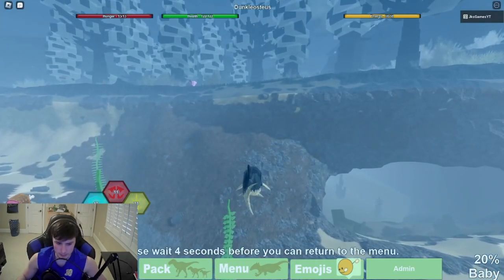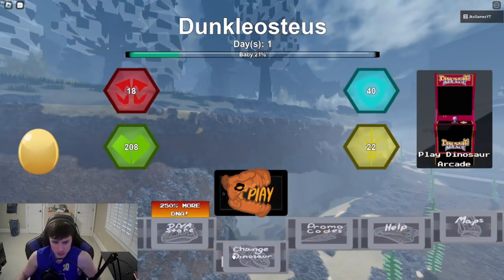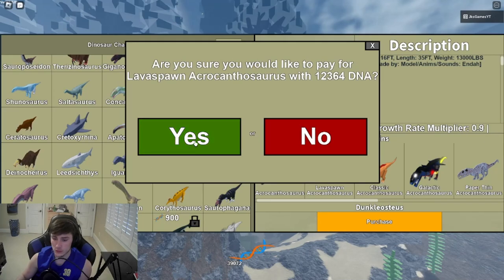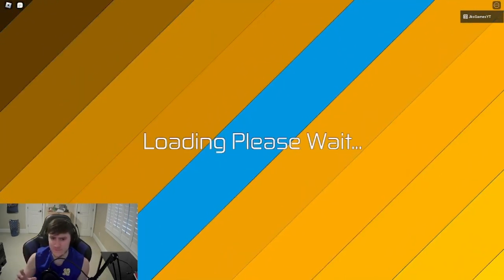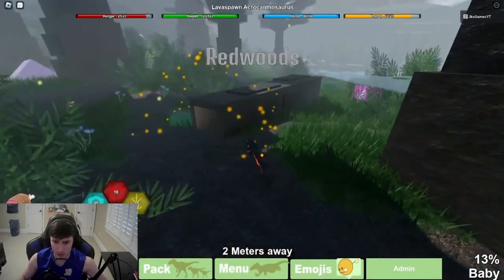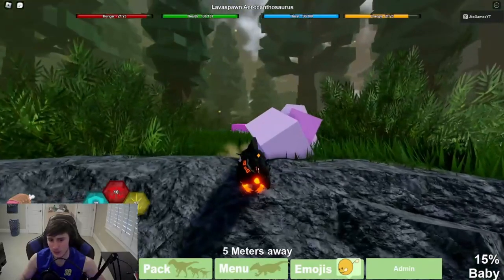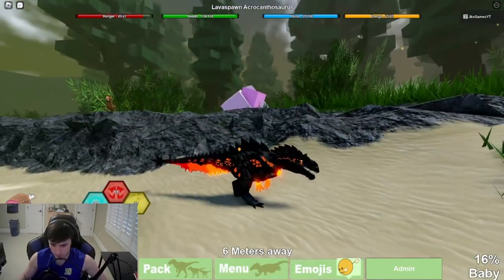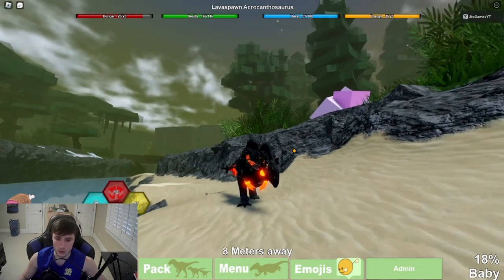Let's go over to the next one - the Lava Spawn Acro. Let me change to our Acro. The Lava Spawn has 12,334 or 64 - a lot of health. This dinosaur is very cool, I'm not gonna lie - it is insane. We're out of the log now. This dinosaur just looks incredible. Sadly I lost all my dinosaurs in a war recently so I still need to elder a lot of them back. Let's look at the roar - I love it, that's a cool roar.